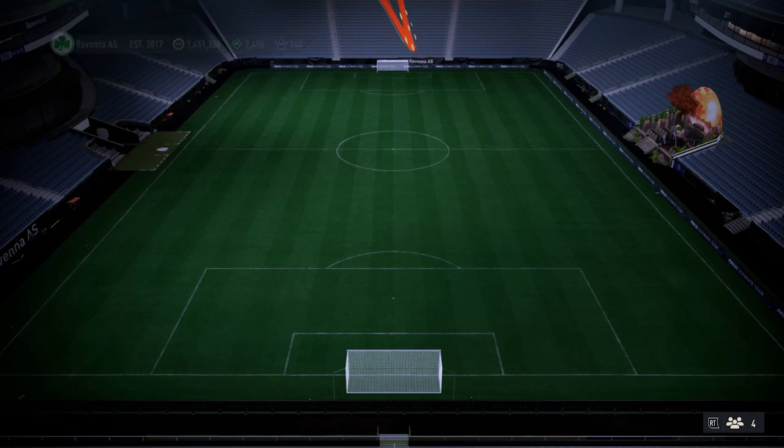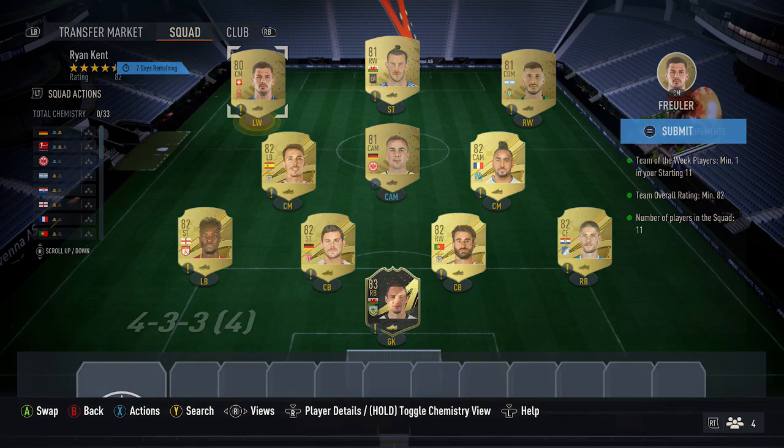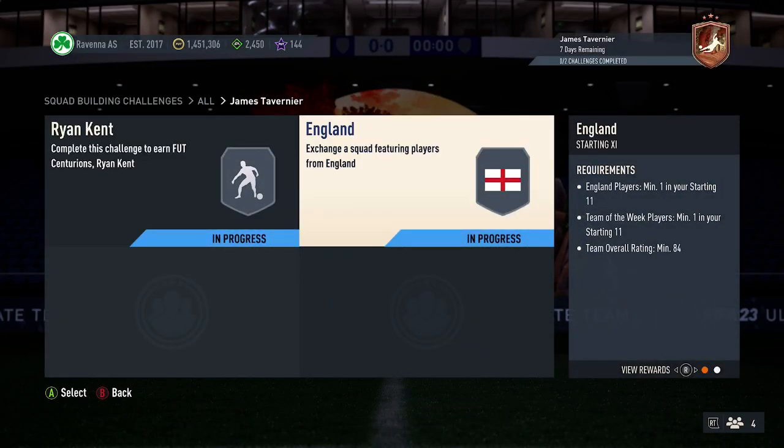And that completes the first squad. So to recap: one 83 team of the week card, six 82s, three 81s, and then one 80-rated card.